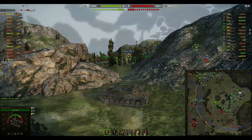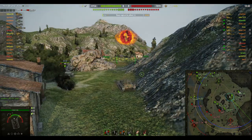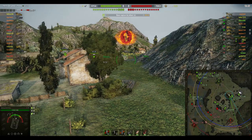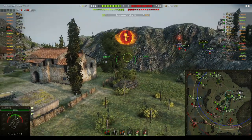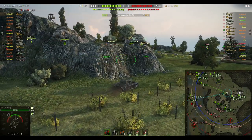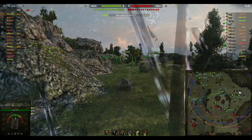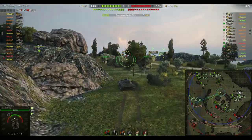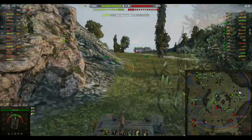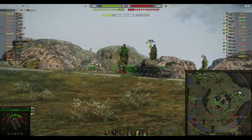That commander's hatch is definitely a weak spot. Good move — he pulled back there because he's got no gun depression. He's having to get the gun over the side to even point down at that Dicker Max and the StuG up at J7. Just as he was thinking about firing at that Dicker Max he thought better of it and pulled back, because that Dicker Max would have made a nasty mess of his side armor.